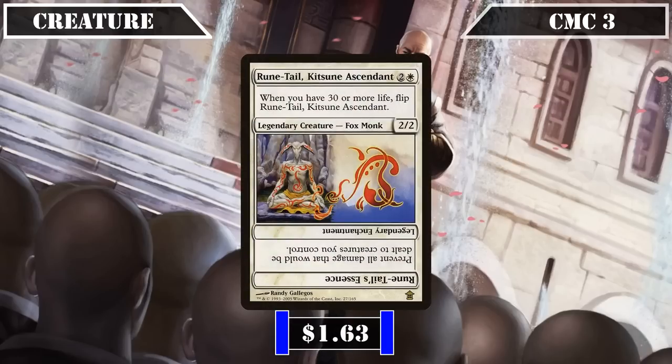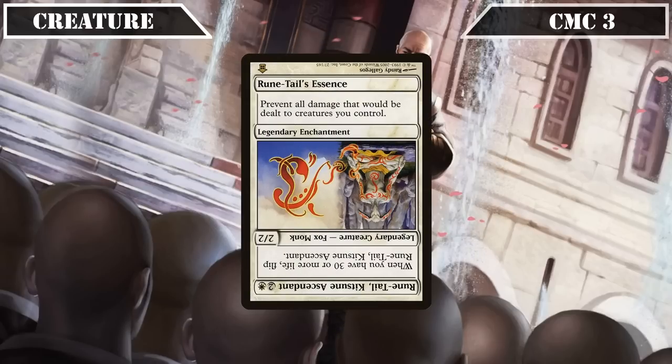Runtail Katsune Ascendant also joins us as another monk — a 2/2 that, if we have 30 or more life, flips into Runtail's Essence, an enchantment that prevents all damage that would be dealt to creatures we control. It usually flips to its enchantment side as soon as it comes down thanks to us starting at 40 life, on its own making our creatures' low base toughness irrelevant and allowing us to swing in with our powered-up creatures with impunity.